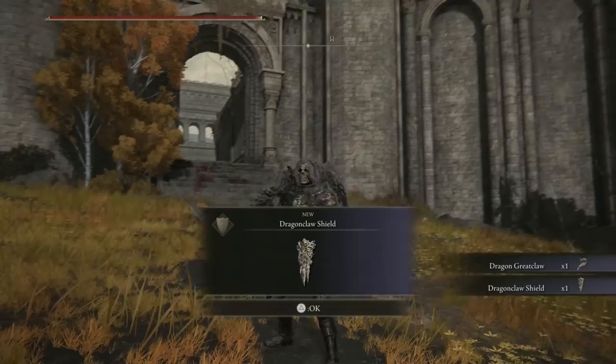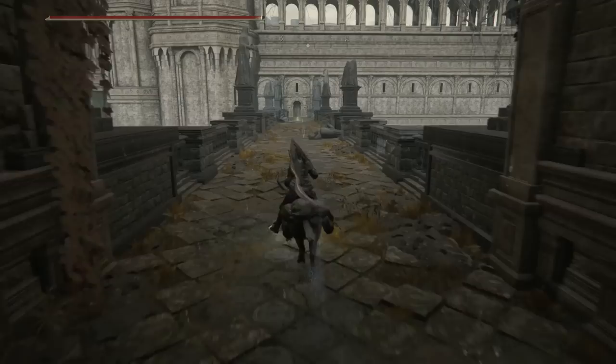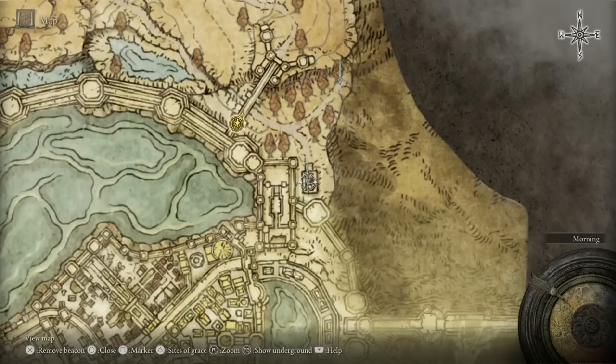You can now go along this bridge towards the Royal Capital, and this will open up the entrance to the capital, which I have already covered in another video. So now that you've got that site of grace, you can head through the doorways, and if you didn't check it out already because you were waiting for us to get to it during the playthrough, now is the time to head on over and check out the Leyndale Royal Capital Things You Missed video. Then once you've done that, I'll meet you back here for the next tip.